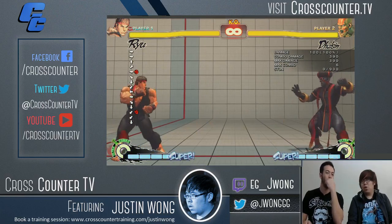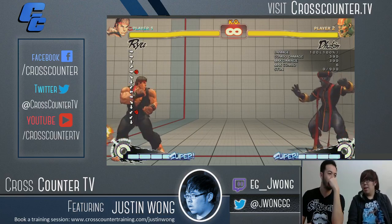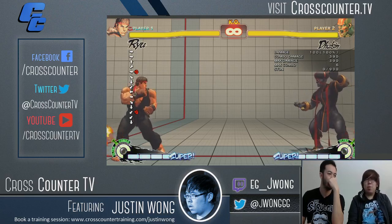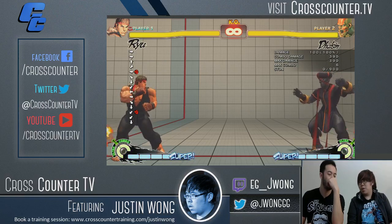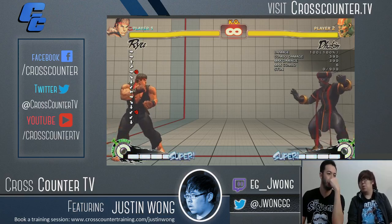In training mode, you can do it against a lot of characters, especially when you have characters like Guile — that crouching medium kick is so annoying — or Poison standing fierce, Rose standing roundhouse. Once you understand the range and how to punish it, that will guarantee you another chance and taste of victory.